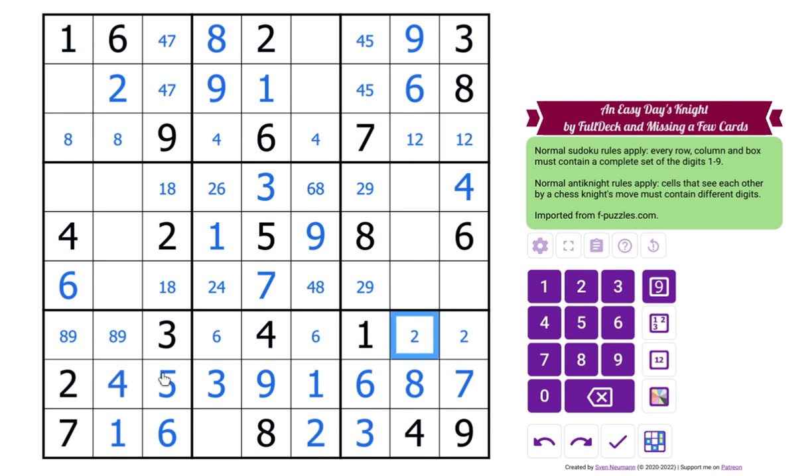Two and five in here. Yeah, this box needs a five — five looks by a knight's move, so five goes there. So this is going to have six and seven. This six looks by a knight's move, so this is the six, this is the seven.